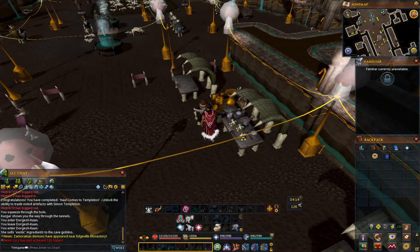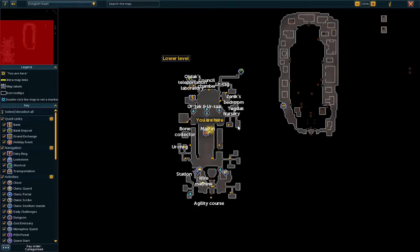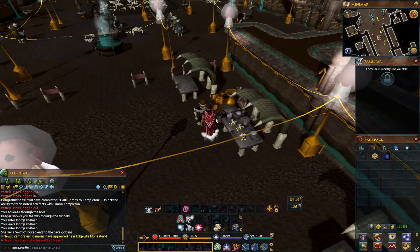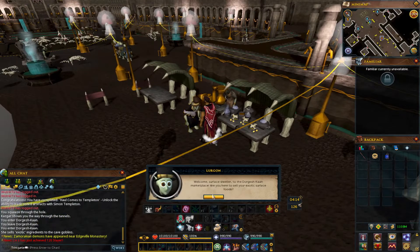So the first thing we do when we get to the Dorgesh-Kaan mines is we have to find Lurgon and talk to him. He's in the market, and you can see by the general store icon the general area. He's got a cool little top hat, so we'll talk to him.